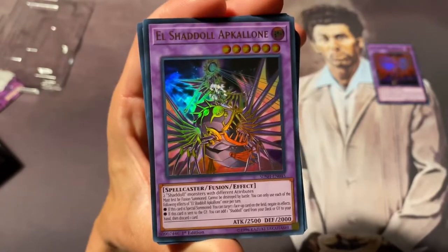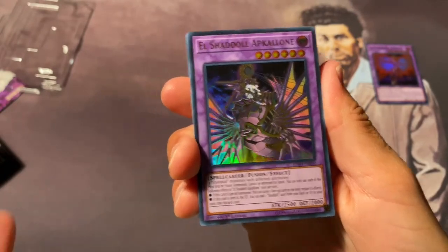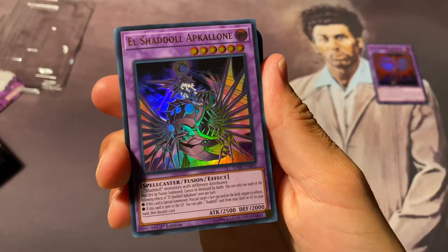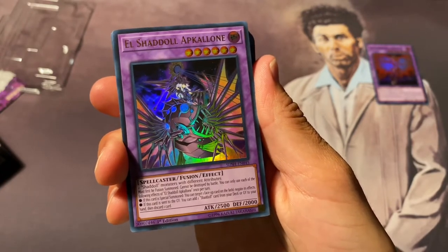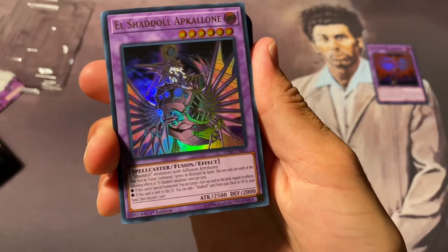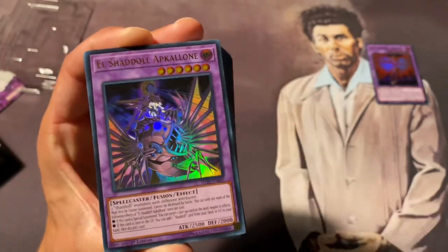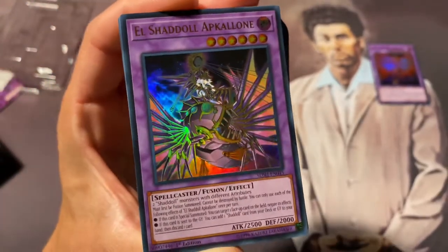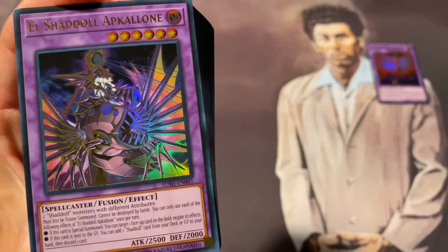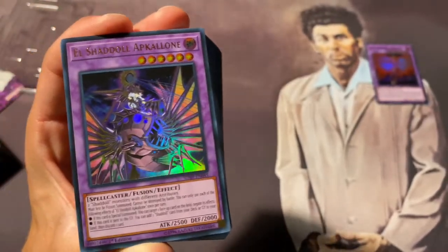This is the all-new Shaddoll fusion. Must first be fusion summoned using two Shaddoll monsters with different attributes - with the new support now they're pretty much all like that. Cannot be destroyed by battle. If this card is special summoned you can target one face-up card on the field and negate its effects. Also if this card is sent to the graveyard you can add one Shaddoll card from your deck or graveyard to your hand then discard one card - and that's not once per turn, which is really cool. I love that artwork - how gorgeous is that.